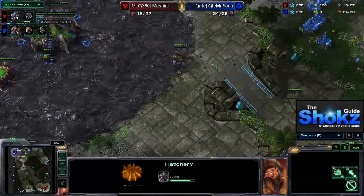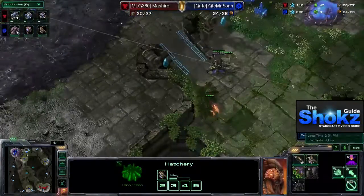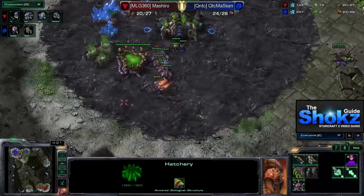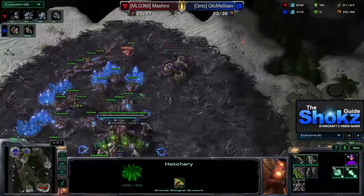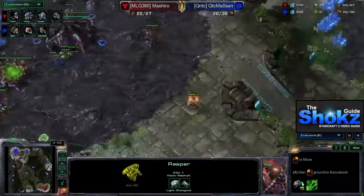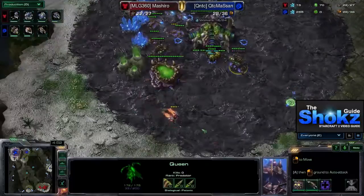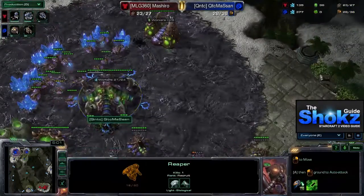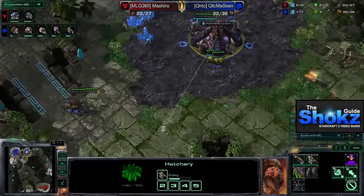Masan puts the queen in a defensive position at the ramp. You want to be building another queen while you do this, then send it to the natural to inject the hatchery — though he'll have to pull it back to deal with this reaper. He is going to pull some workers, but with decent micro he should be able to preserve almost all of them. The queen is very useful in zoning out that reaper — it killed one drone, decent damage but nothing serious.